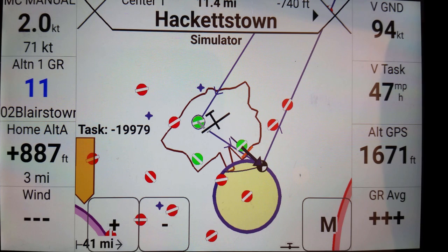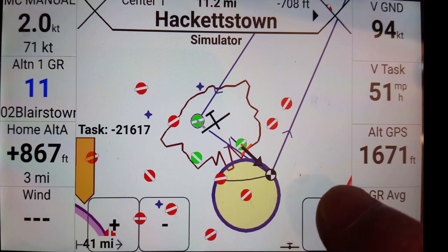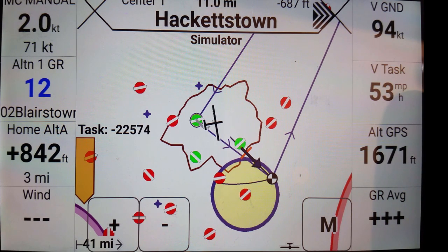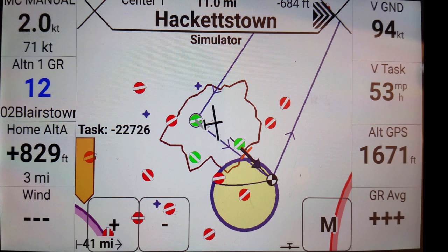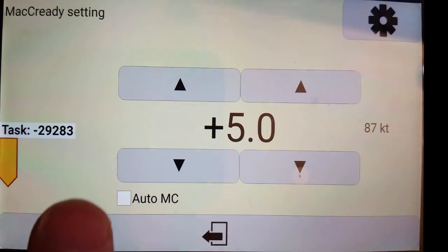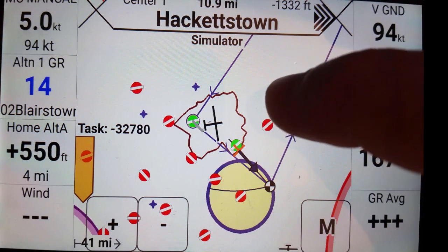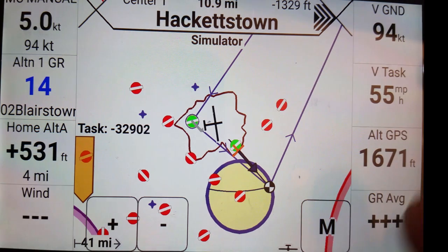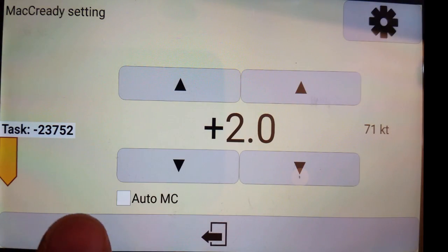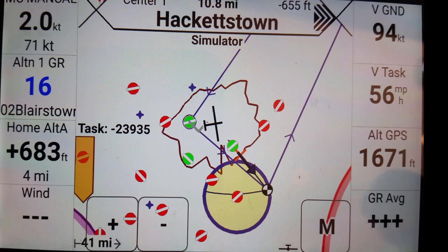Now if I speed up by flying again at 94 knots on task, that speed is going to go up and the target will move out. I'm going to hold about a 45-degree angle to keep a steady speed on task. Now I want you to notice that I can change my McCready — let's go all the way up to 5. Notice that the safety glidable terrain range changes and shrinks, but my target doesn't change. And again I can reduce the McCready down to 2 knots — my land-out selection will increase in size, but the target doesn't move.